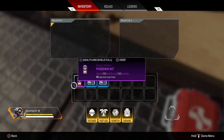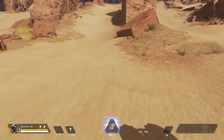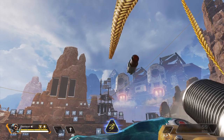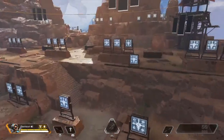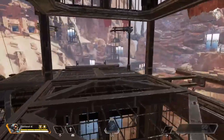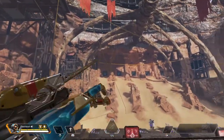I'll just wait for it to charge up. Finally, Pathfinder's ultimate is his own personal zipline which he can launch, and then anyone can ride it. It stays there for the entire game. You can also do insane tricks with it. Helpful on a team when needed.